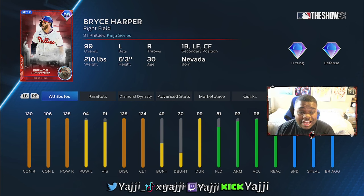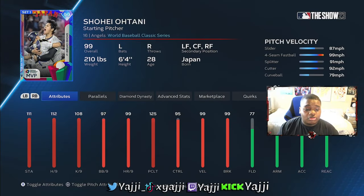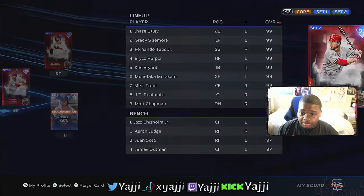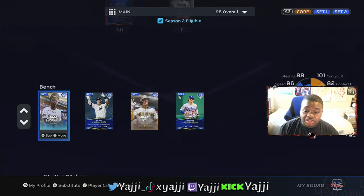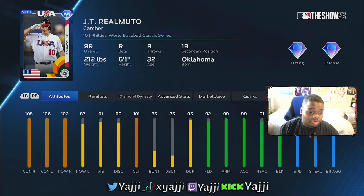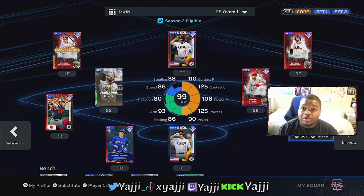Contact also battles with the hits-per-nine stat. When you look at Otani, he has 112 hits per nine, and then you look at Bryce Harper — because he has higher contact, it's going to win that battle. You'll still have a solid advantage at the plate, but if I'm using JT Realmuto, my PCI might look a little different compared to a guy like Harper who is higher than Otani's hits per nine.